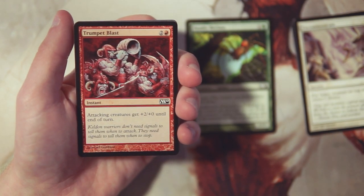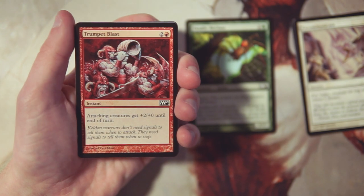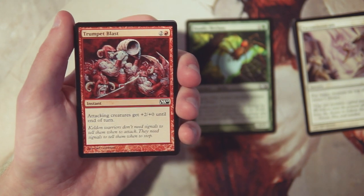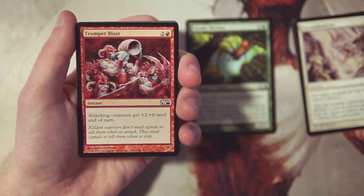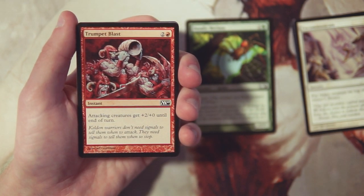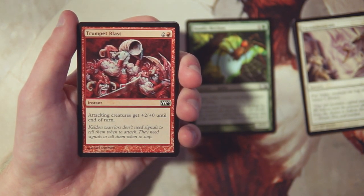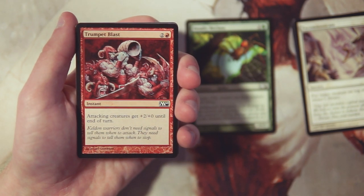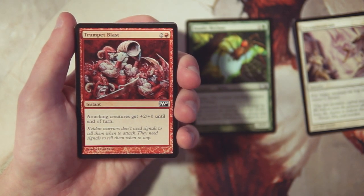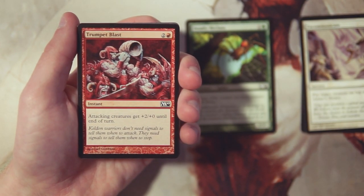Trumpet Blast is an instant for two and a red — attacking creatures get plus two, plus zero until end of turn. This is a very notorious card because it ends games really quickly in a go-wide aggro strategy. Being able to pump all your creatures by plus two is huge. Late game if you've got three or four unblocked creatures dealing a lot of damage each and then you buff them by two, that's just so much damage piling on. Trumpet Blast is actually a really solid card, though I'd want to be in the go-wide strategy first before picking it.